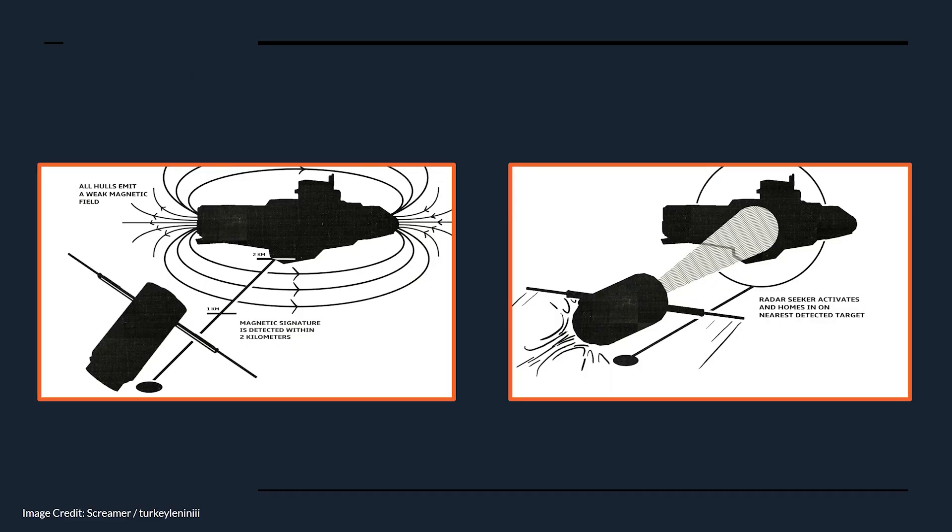The most foundational knowledge for mines is how the mine operates. As illustrated in these fantastic images from our very own Screamer, mines search for a magnetic signature within a 2km radius. Only ships will emit these — things like active decoys will not trigger your mines. The mine then cross-checks using an IFF via comms. Should that check fail, be it because it is an enemy vessel or because the vessel has no comms, the mine will activate a radar seeker and begin flying in the direction of the detected anomaly. All mines, regardless of their type, behave in this manner.